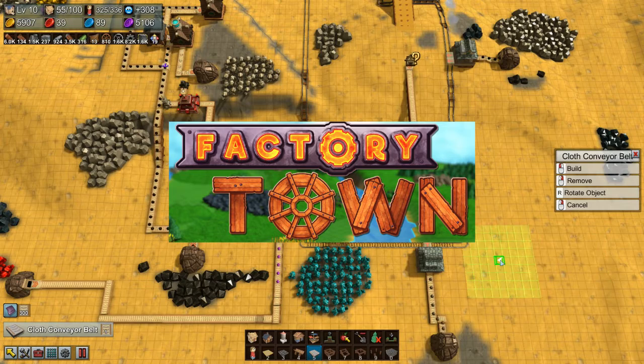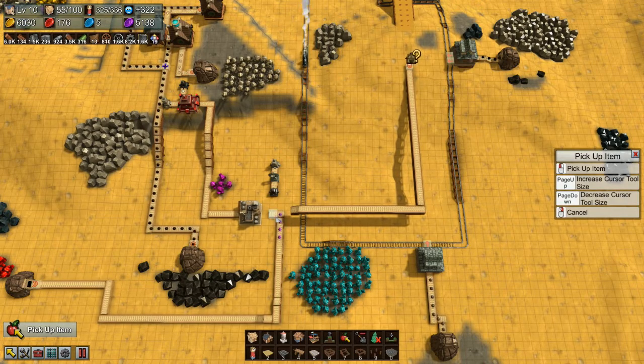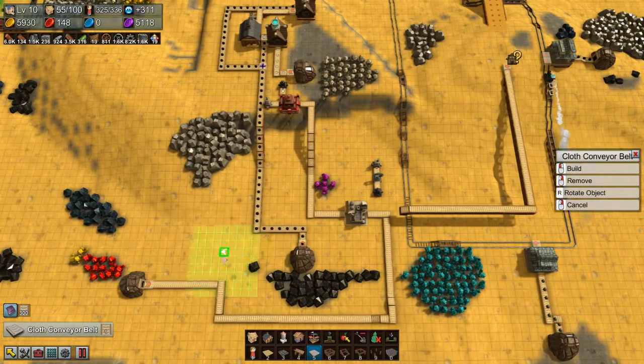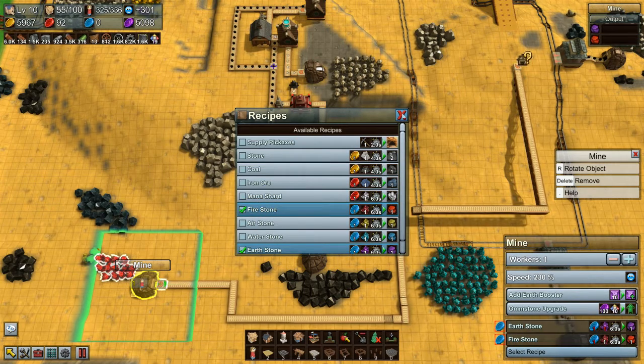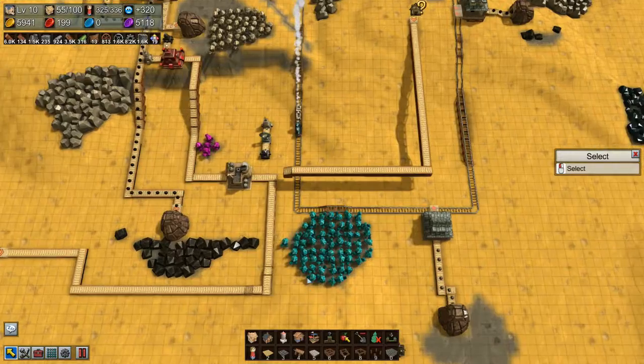Hello everybody, welcome back. I've got purple in there — I don't want that. Let me pick those up; those were left over in the mine. I have to pick those up and they'll probably end up in the base. I don't have it selected to do anything and I don't have blue coins either, so that's going to be a problem. I don't know when we're going to get started on this, but it's all set up I think.